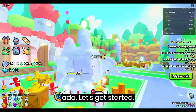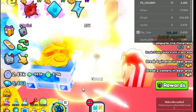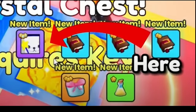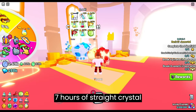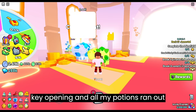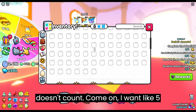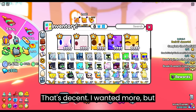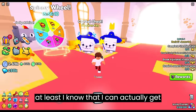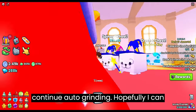Alright guys, without further ado, let's get started. Alright guys, I'm back and I was doing this all night — like probably 7 hours of straight crystal key opening — and all my potions ran out. But let's see what we got. I got this a few days ago so that doesn't count. Come on, I want like 5 wizard westies. I got 2! I'll take 2, that's decent. I want more, but at least I know I can actually get them. 2 wizard westies, level 1 — I'm going to have to level them up, that's going to suck.